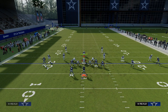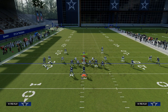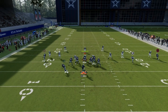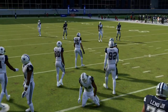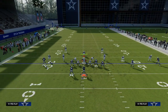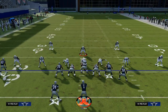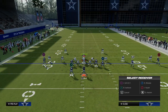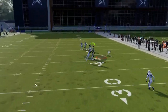Drags are really good this year, and the only way to stop them is to utilize a hard flat. If the user decides to guard the post route, you can check down to the drag right in the middle of the field. To stop that drag route, they're going to need four to five different underneath zones — two hard flats and two yellow zones shaded underneath. Because of all the things they have to do to stop the drag, a lot of times their user will bite down on the drag route, and when they do, you'll be able to hit your post, which is truly the best route on the play.